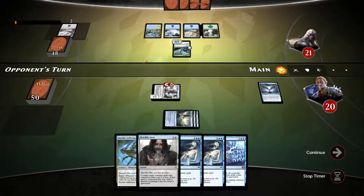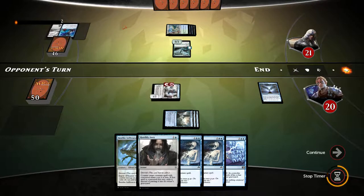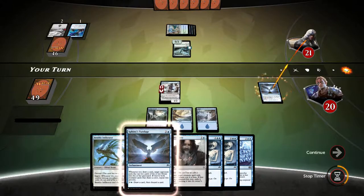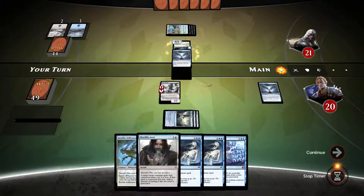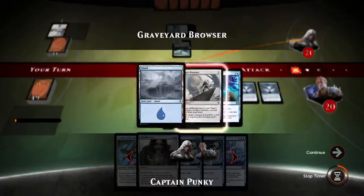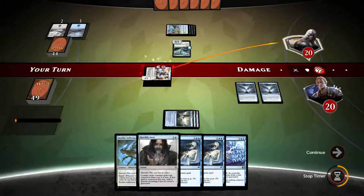I wonder what the opponent can really do here. Inspiration — he's digging for some lands or some creatures maybe. Let's mill our opponent. Holy crap — double Sphinx Tutelage! This milling process is gonna be extremely rapid. We got Titan's Presence destroyed. We're gonna be able to mill. The only unfortunate part is I think the opponent has a very crappy deck.